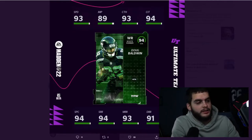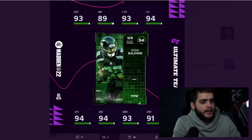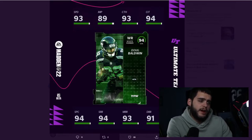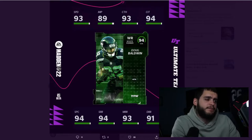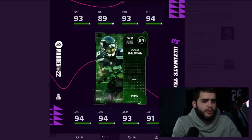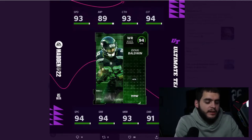Baldwin is 94 overall with 93 speed — modest, not the highest in the game but right there, kind of like Lynn Swann from this morning. His jumping is a little low and he's not that tall. He has 93 catching, 94 catching in traffic, 94 spec catch, 94 short route running, 93 medium, and 91 deep route running. He's an elite route runner and catcher with good speed — just like Lynn Swann, good at everything but not great at any one thing.